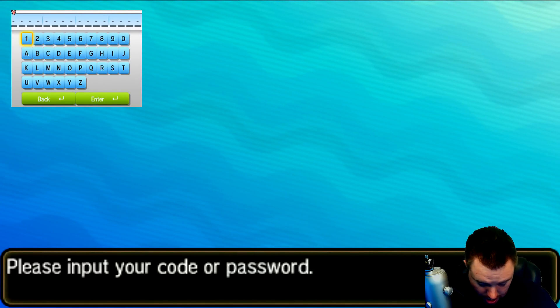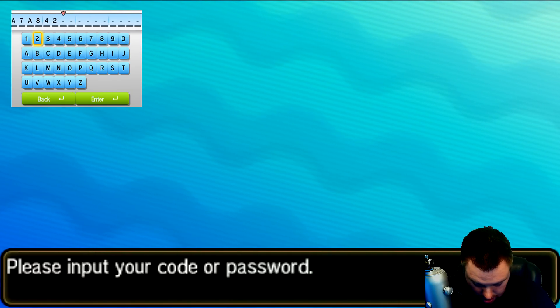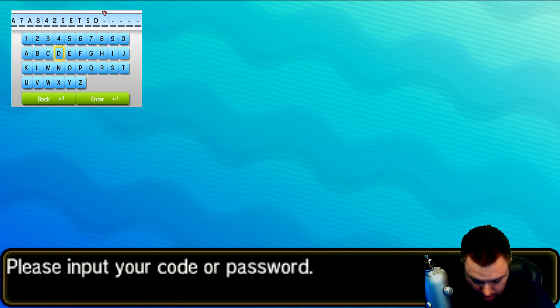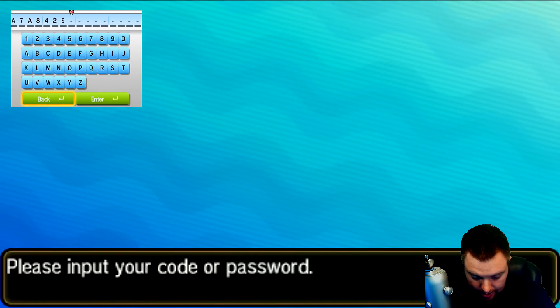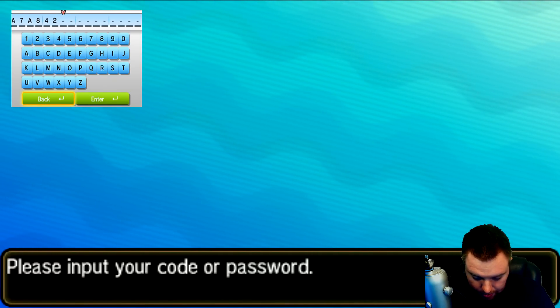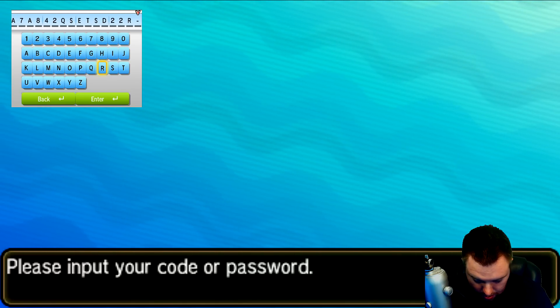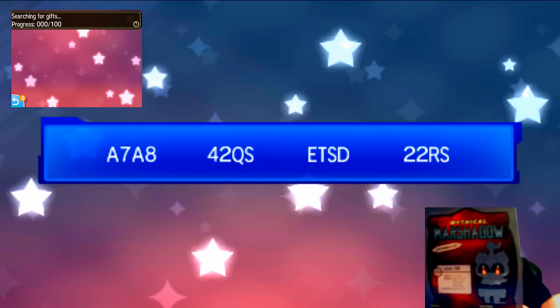So let's enter the code. I have my Marshadow code right here — it's A7, A8, 42, QS, ETS, D, 22, RS. I made a small typo and had to re-enter it, but we got it verified and the code is entered. This is what the Marshadow code card looks like.